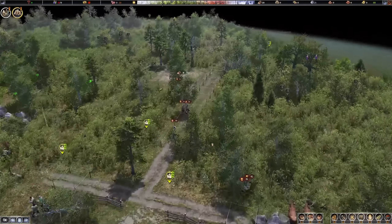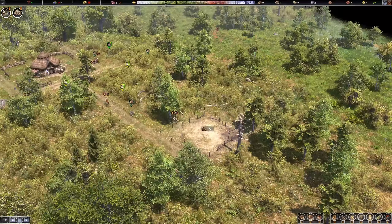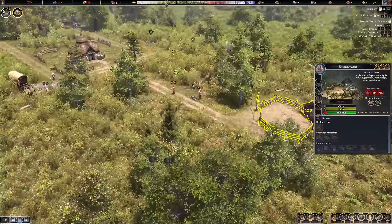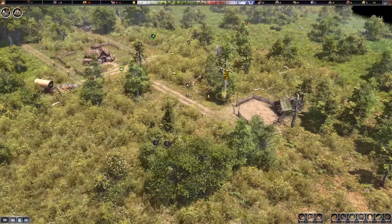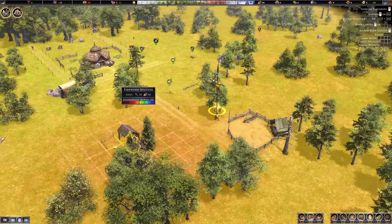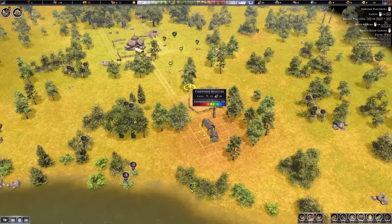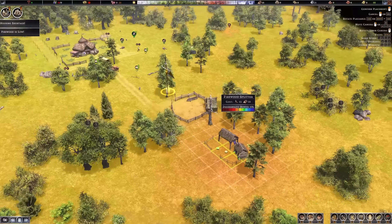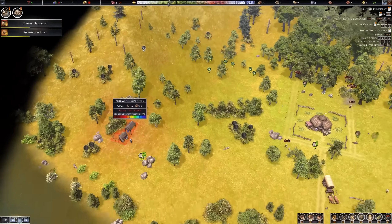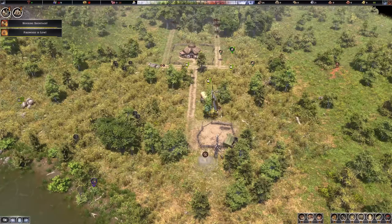Resources are in, and the stockyard is quickly built — boom, we've got a stockyard where we can store all our resources. Let's get the storage cart over here too. Next, we need to provide firewood, so I've got the firewood splitter — our first industry. As we can see, it decreases desirability around its area, so we should definitely have a dedicated area for industry. We'll place it down here by the ocean, just beside the storage.